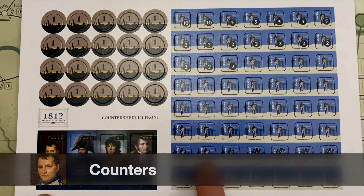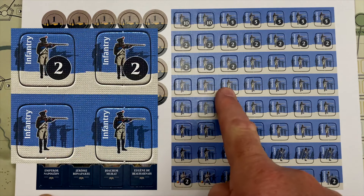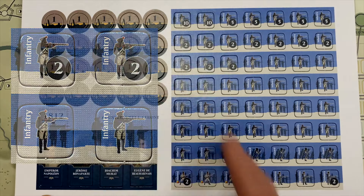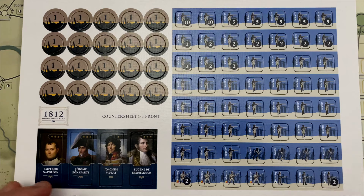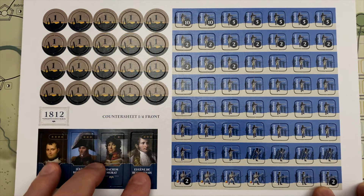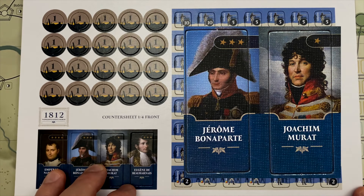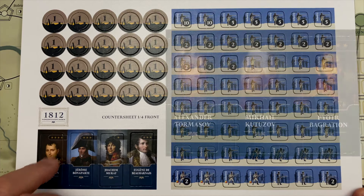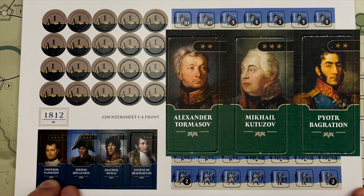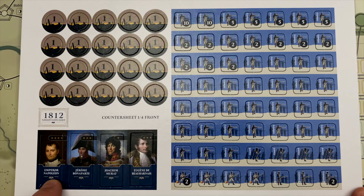Let's take a look at the counters. These are slightly over a half inch — about nine-sixteenths of an inch wide for the military units. Units represent strength points, so most without a numerical designation represent one strength point, with others going up to ten or five. These are fungible strength points you can mix and match. We also have French allies — the Austrians with the red and white flag, and the Prussians with the black and white flag. The major commanders have little stands you put them on, and you can hide units behind the commander's screens — so all you see on the board might be Napoleon representing what is probably a large army, but your opponent has no idea of its strength.